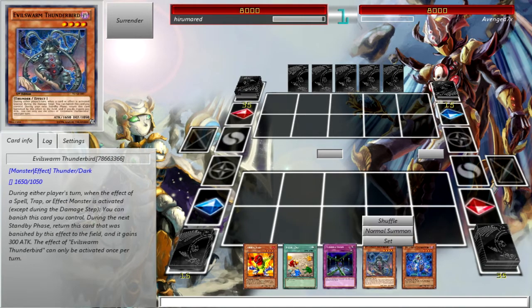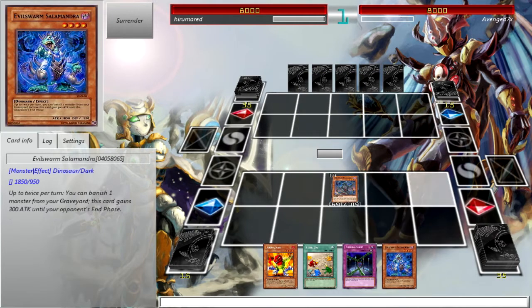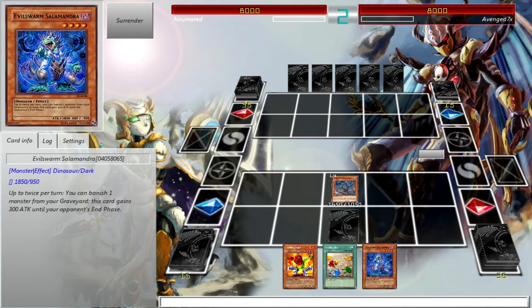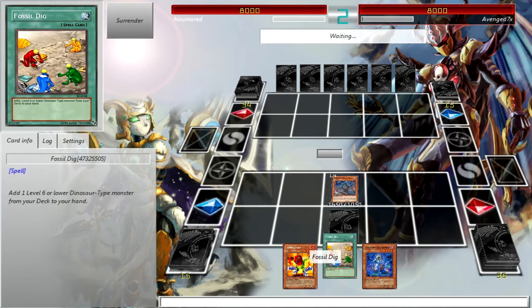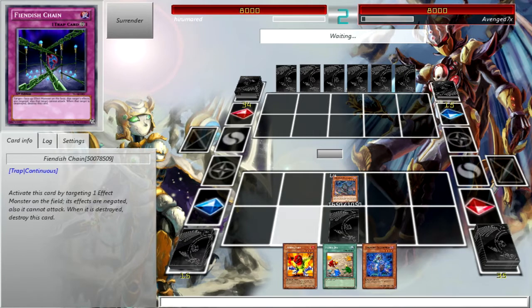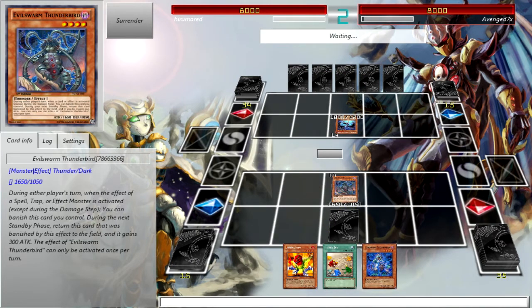Let's see, I could Fossil Dig or I can just put off Thunderbird. Thunderbird is cool. Fossil Dig into... Girabashi I guess. That's a pretty sweet card to go into.